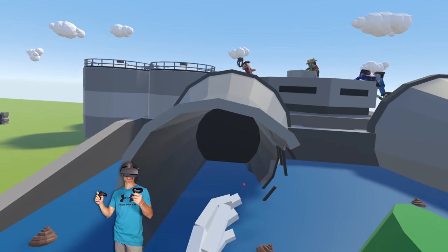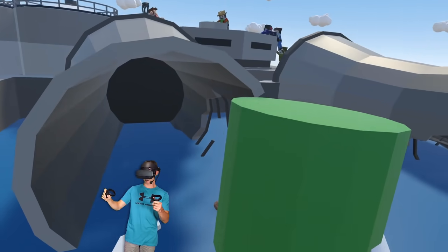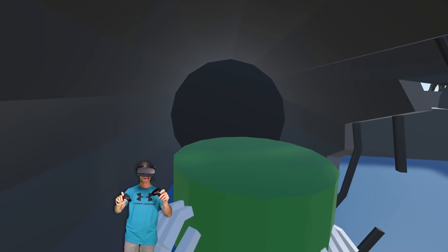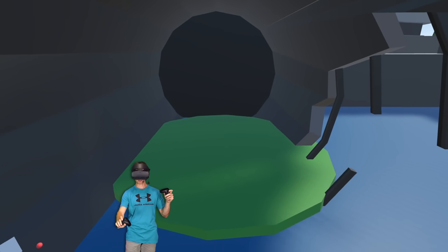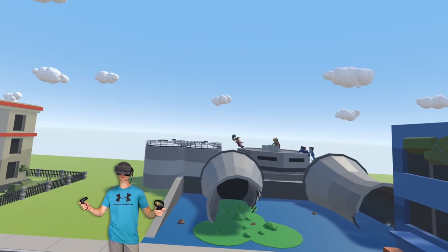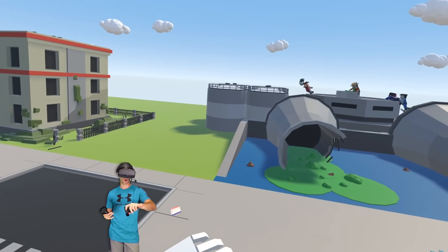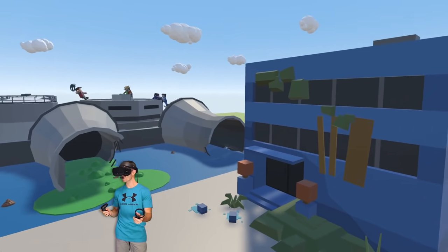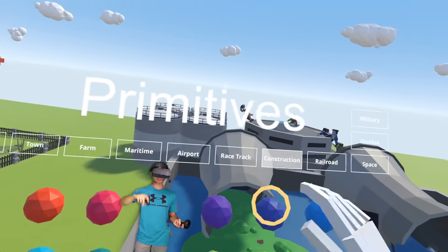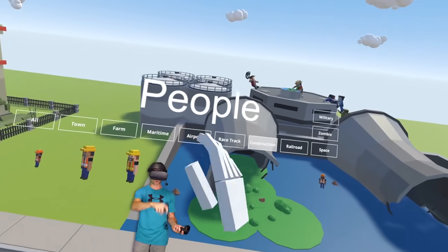Now we need to start setting up the scene for our Pipe Head guy to be coming out of the water. I want him kind of looking like he's terrorizing the streets a bit. Let's just turn off this snapping. I'm going to get some of this green liquid coming up out of the sewer here. That looks pretty good. Let me know in the comments what you think of my sewage plant - turds and all, I think it's pretty good. Let's start building Pipe Head.